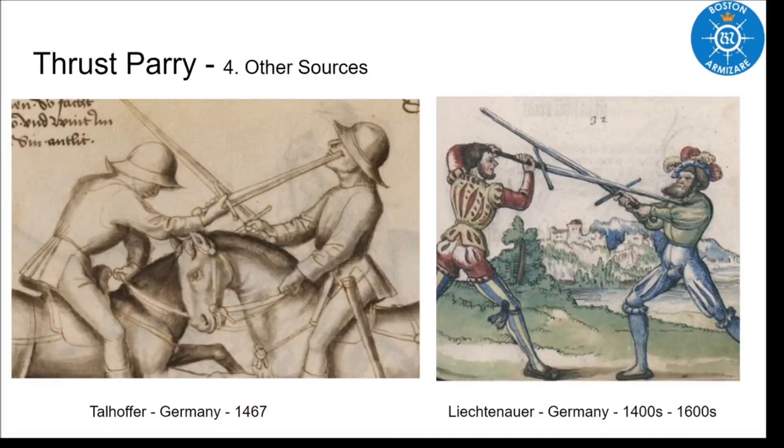We always start with Tallhofer. Tallhofer has the exchange of points. In this play, he tells us that as he's cutting, he just thrusts at them and his hilt will lock out their blade — exactly the same thing that Fiore is talking about, except Tallhofer explicitly says he's using it against the cut here.